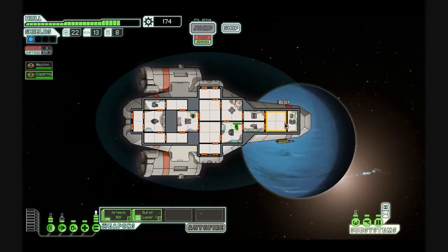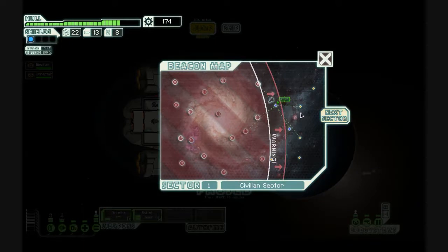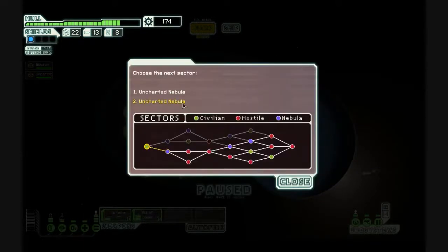I'm gonna leave Newton on the guns, because recharging guns faster — which is what he does when he's working there — is pretty useful. Okay, we're gonna jump to the next sector. Uncharted Nebula or Uncharted Nebula? Tough decision. I'm probably gonna go the top one though, because I can go to this civilian sector, although there's more money in hostile sectors. So maybe I'll go there. I'll go there. Zoom!